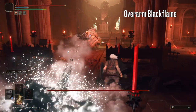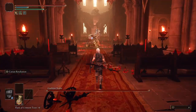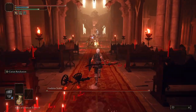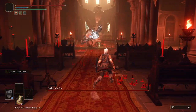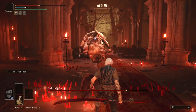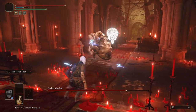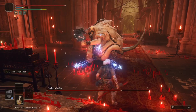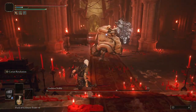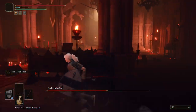Now onto his black flame attacks. The most common is this throwing attack, which you can identify by it being an overarm cast. You want to roll this as it starts heading towards you. Alternatively, if you're using Karian Retaliation, we can further optimise our damage output by parrying this attack — the Ash of War will then do around 500 points of damage to him. This is a great way of getting some free damage, and the reason I recommend this Ash of War for this fight.